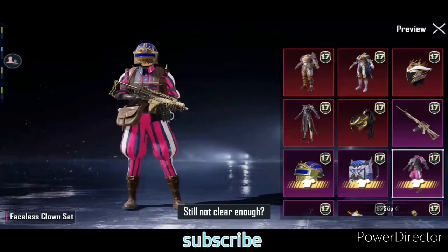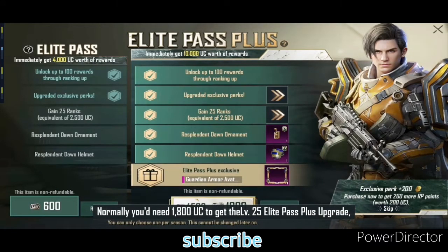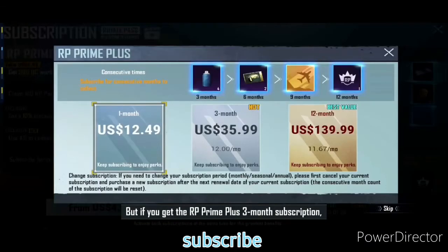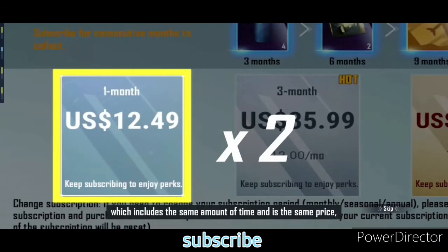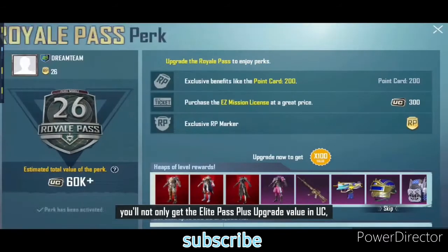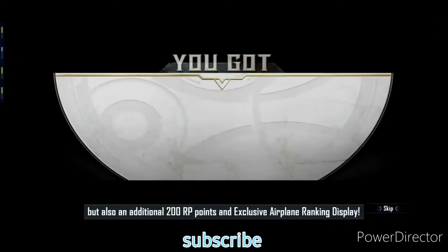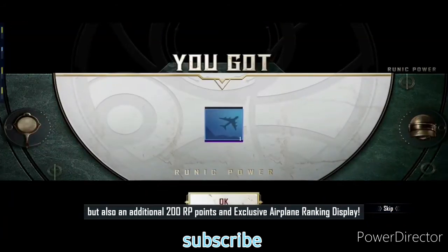Still not clear enough? Then let's break down RP Prime Plus a little more. Normally, you'd need 1,800 UC to get the level 25 Elite Pass Plus upgrade, which is US $24.99. But if you get the RP Prime Plus 3-month subscription — which includes the same amount of time and is the same price — you'll not only get the Elite Pass Plus upgrade value in UC, but also an additional 200 RP points and exclusive airplane ranking display.